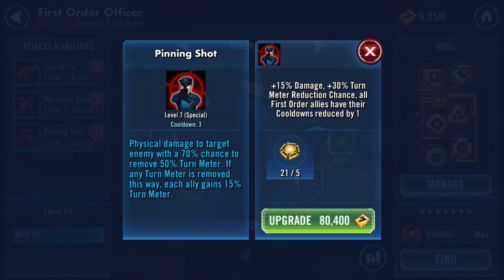With the omega on Peeling Shot — plus 15% damage, plus 13%, and plus 30% turn meter reduction chance — does that mean it becomes a 100% chance to remove 50% turn meter? Which should effectively just say physical damage to target enemy with 50% turn meter reduction. And if any turn meter is removed this way, all First Order allies have their cooldowns reduced by one. So you're gaining turn meter and you're gaining turns.